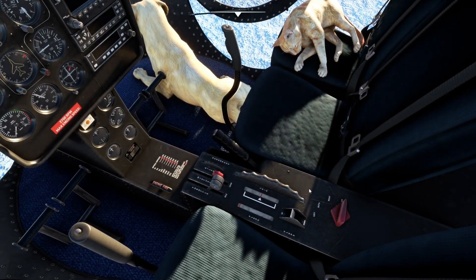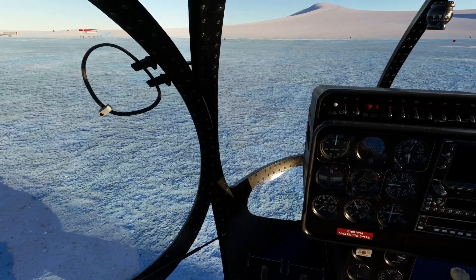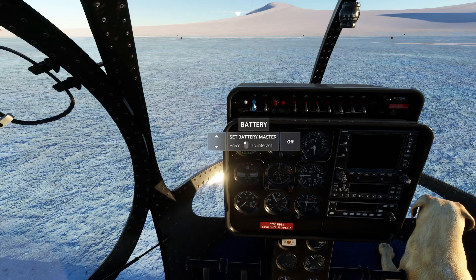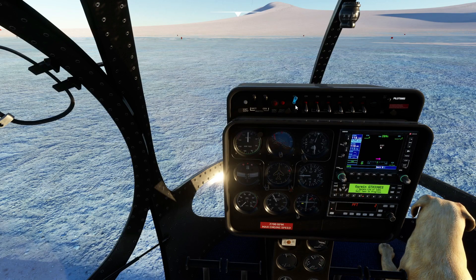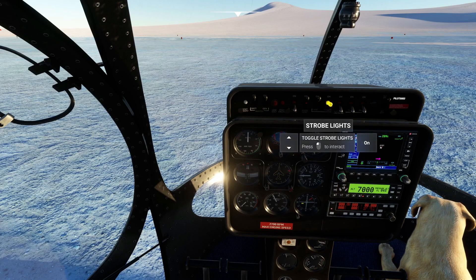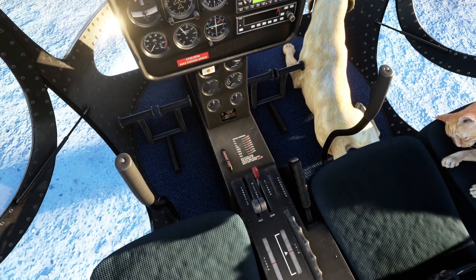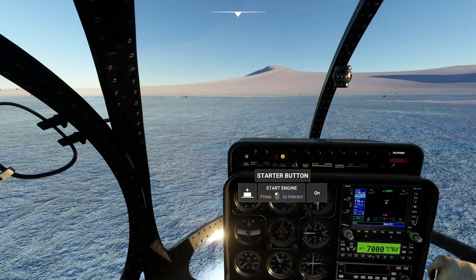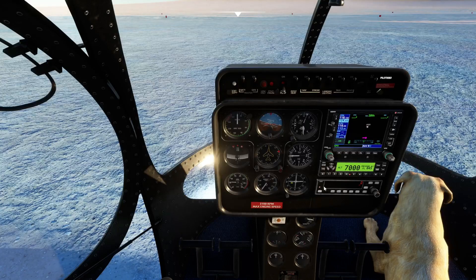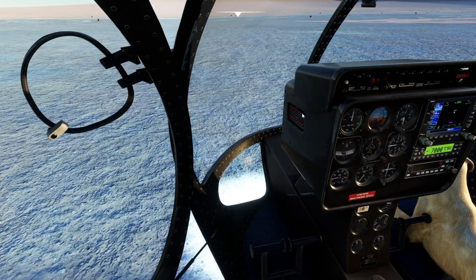Looks fairly simple to start. Trim looks great. Let's go ahead and move this to both — there we go. External power, then battery. Check out all our lights here. Got the Garmin, the GTX transponder, and our autopilot here. Circuit breakers over here — you've got to get right up on those things.